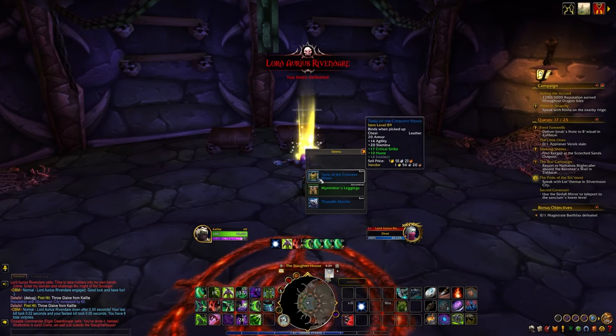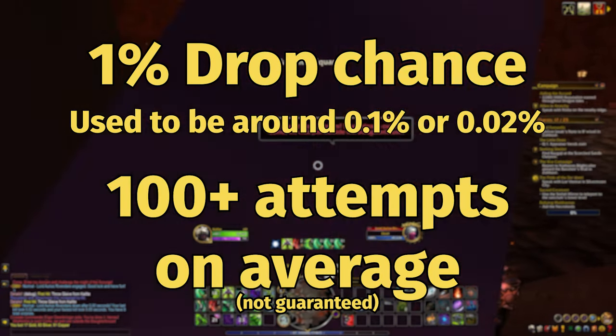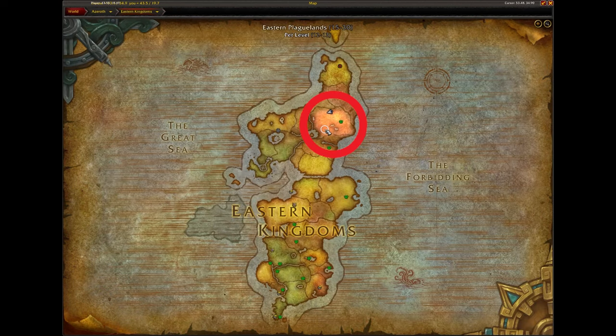The mount has an extremely low drop chance — around 1%. It used to actually be like 1 in 5,000, but now it means on average it may take you around 100 attempts to get this mount. Stratholme is located in the northern border of the Eastern Plaguelands zone, which is in the northern Eastern Kingdoms.